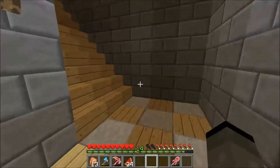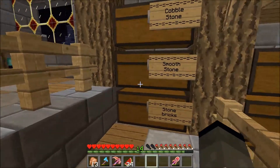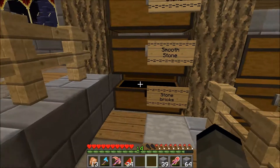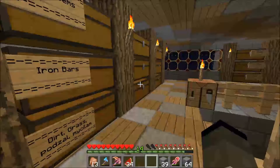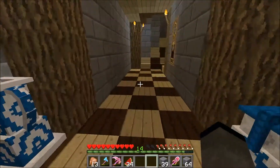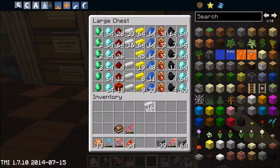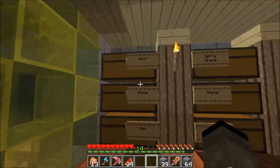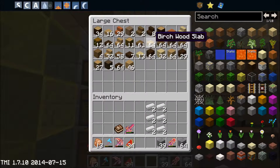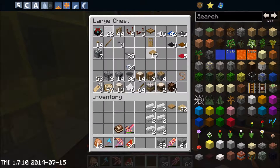Let's go over and do the Velociraptor exhibits. We'll go upstairs and get some stone bricks — roughly a stack and a half. Come downstairs. We'll need an iron door — two iron doors actually. Need some birch wood. We've got iron bars — I don't think we do. I'll take the pressure plates.